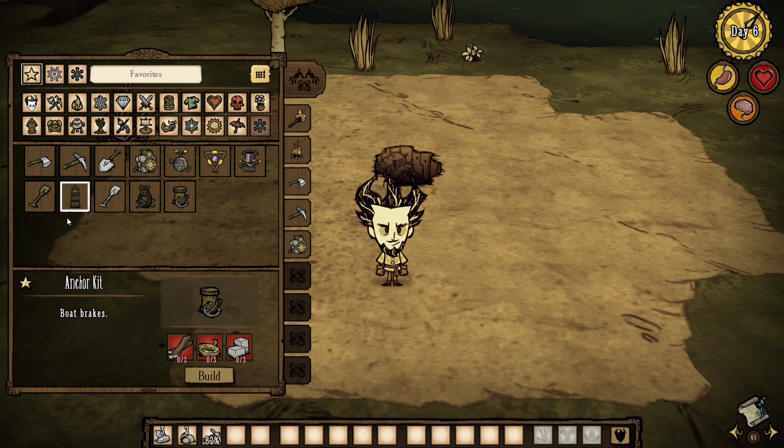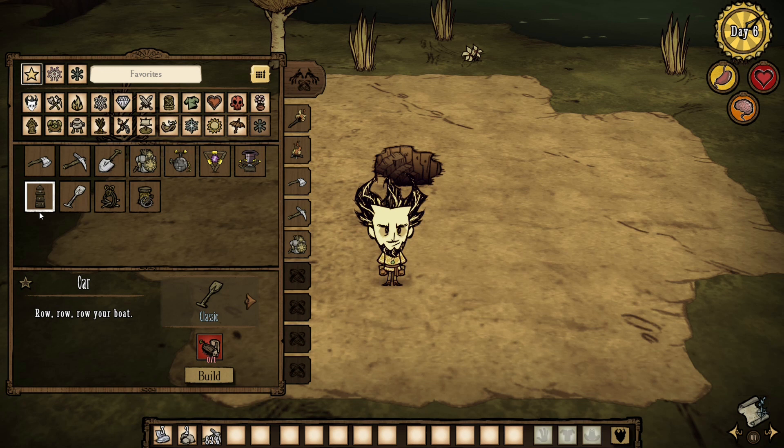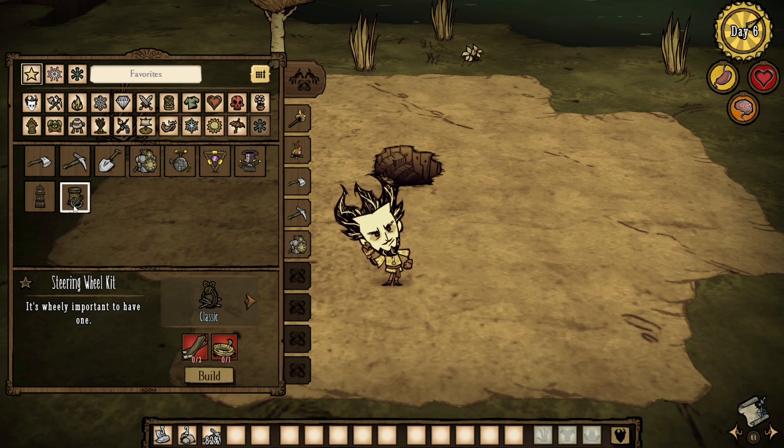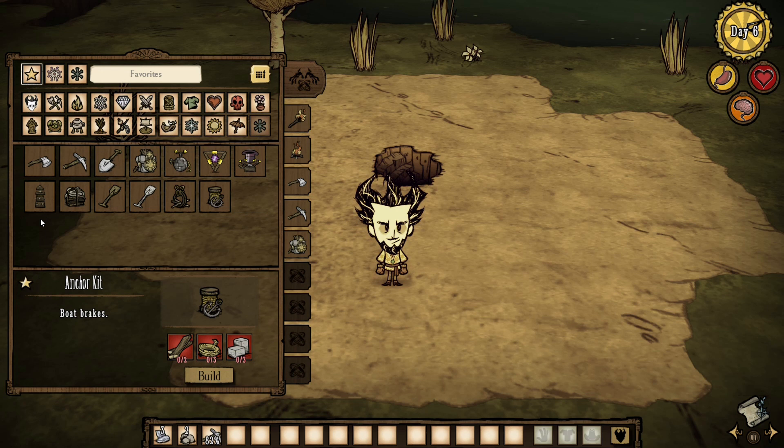So here we have the Think Tank. I want this Think Tank over here, and it seems I forgot a boat and I would like that boat next to my Think Tank. What you're gonna have to do is unfavorite this. Here we have the Think Tank in the front. Now every item after here I have to unfavorite, go to the Seafaring tab, and then re-favorite all the items in the order that I like them. And there we go — that's the order I would have preferred it was in.